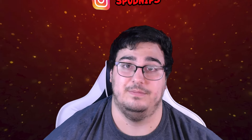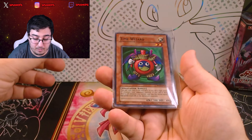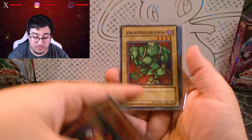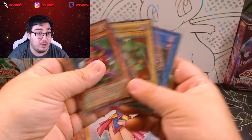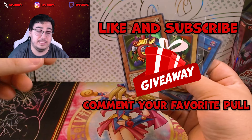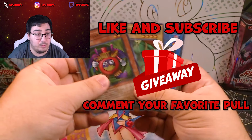But first we have a giveaway. We're giving away a Time Wizard from Retro Pack 1, a Legend from Retro Pack 1 as well, followed by a Relinquished from Retro Pack 1. So this is a Retro Pack giveaway. All you have to do is like the video, comment your favorite card pulled in today's video, and be subscribed. That simple, that easy. This goes out to one lucky winner.